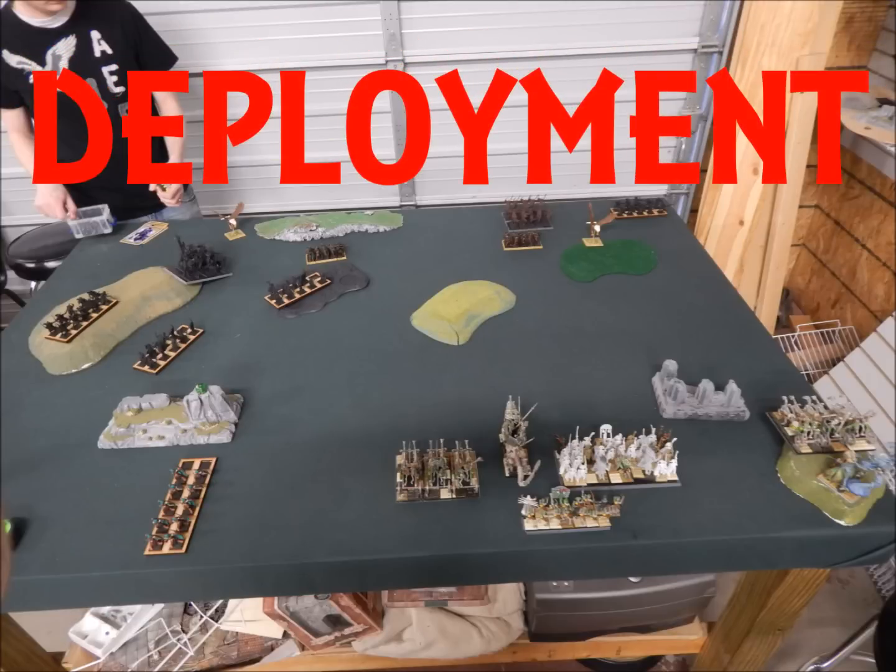Here's deployment. I tried to castle up, maybe not the best thing in the world to do. I still need to learn against gun lines and avoidance lists — I don't play them all that often, and when I do, I do stupid things. My deployment had my core in the middle, just hoping he would get close. He didn't — he just encircled me. I was worried about his scouts but I guess they're ambushers, so my bad. My chariots are just trying to block my casket, because the hope was to six-dice the casket and start blowing units up from a distance.